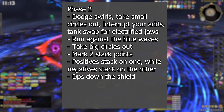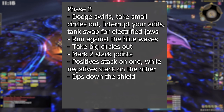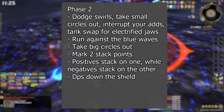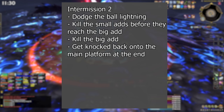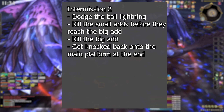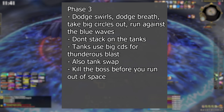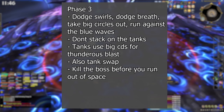For phase two, keep dealing with most abilities from phase one while running against the blue wave, and run the big circles out to the side without hitting anyone. Mark two stack points for positive and negative buffs and get to your stack point quickly. DPS down the shield quickly as well. For intermission two, dodge the Ball Lightning, kill the small adds before they reach the big add, and make sure you don't die. At the end, remember to get knocked back onto the main platform. For phase three, it's almost everything at once — don't stack on the tank, tanks use cooldowns for Thunderous Blast, and tank swap for the same ability.